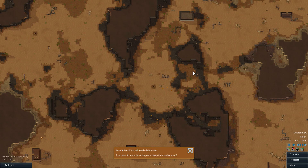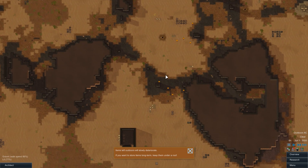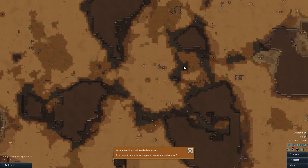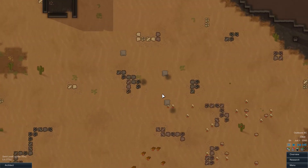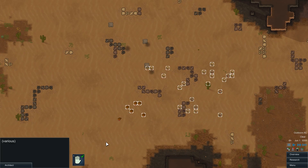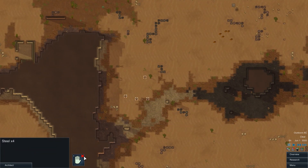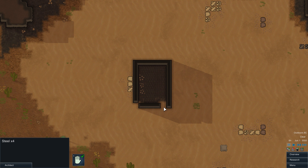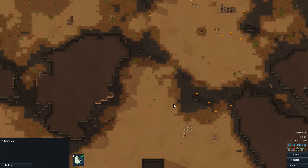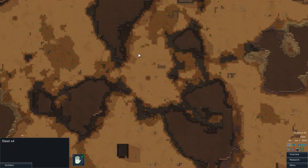We're going to dig into these mountains and build up this area — be like a nice sprawling city this time around. I'm usually thinking too small, I think. Last time was pretty cool; we had a lot of different buildings. We're going to try to make it one connected complex this time around. Items left near the doors will slowly deteriorate — yes, we found that out last time. So let our colonists land. Before they land, I'm going to unforbid all this stuff and then we'll get started on building. Let's make sure we've got everything unforbidden that's possibly close by.